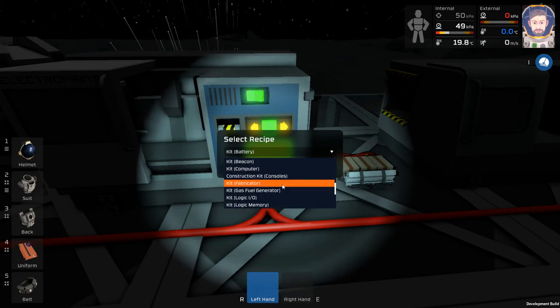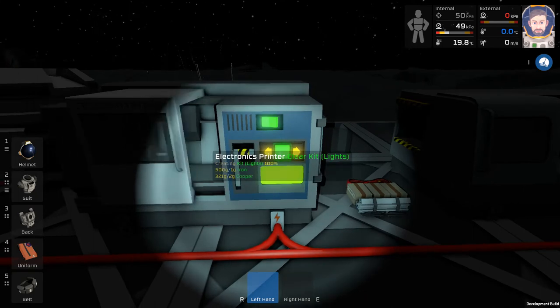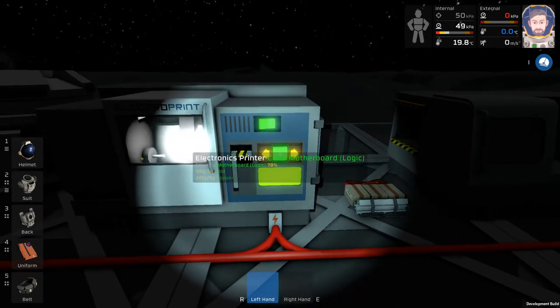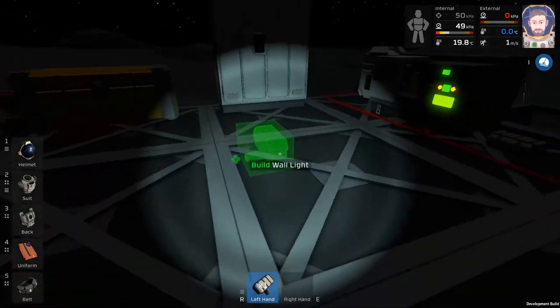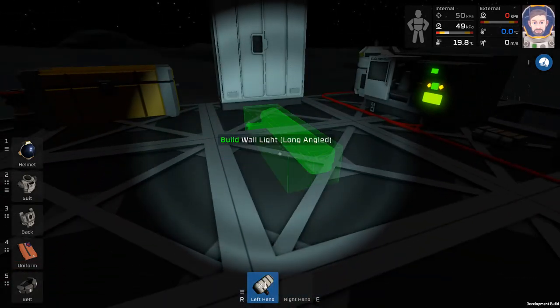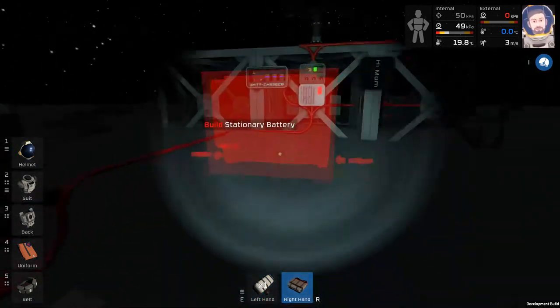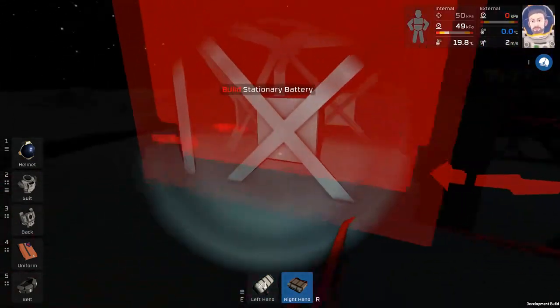Kit lights — let's print this. I have no idea what this actually is, I've never made one of these before, so I'm curious. It's a kit so we can change what it looks like — cool.